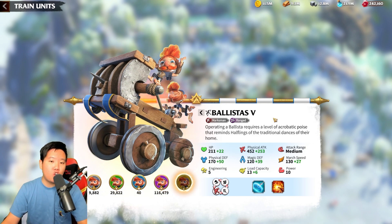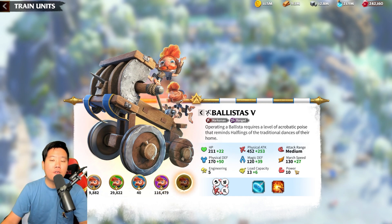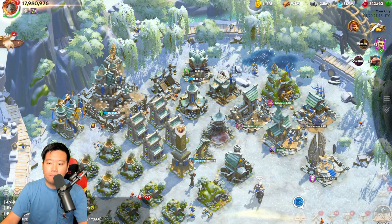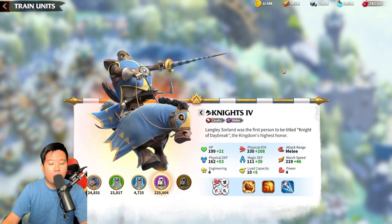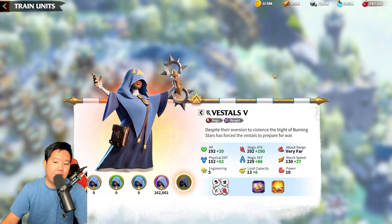Now, the attack range of each unit will not change even if you upgrade the units to T5. The power will increase as you increase the tier of the units you create. The power of one T4 unit is 4, and the power of one T5 unit is 10. The engineering also increases as well. Each unit will have a different engineering capability, but they will all have the same amount of power within whatever tier they are. The cavalry has an engineering of 4 for T4, as does the mage, and it increases to 5 at T5.